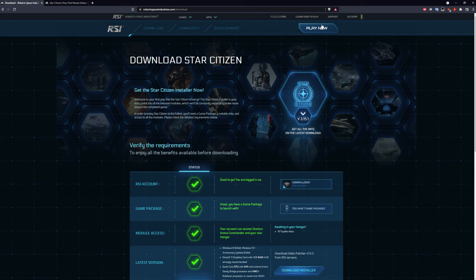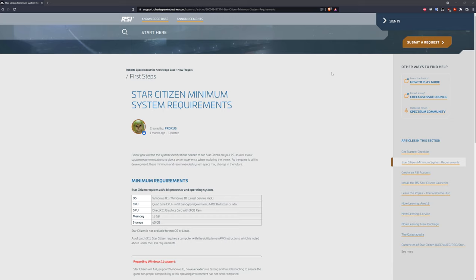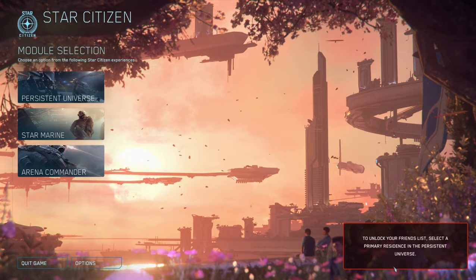After you've bought your package, click the big play now button and then download the installer. System specs for Star Citizen do vary, but the rule of thumb is at least 16 gigabytes of DDR4 RAM, at least a relatively modern i7 or equivalent processor, and it absolutely must be on an SSD. The GPU depends, but a GTX 900 series or equivalent is probably the minimum I'd recommend.